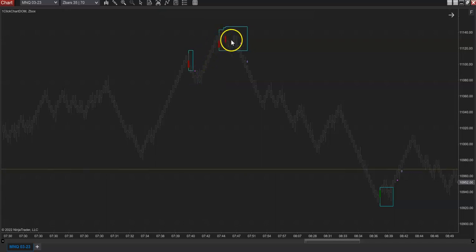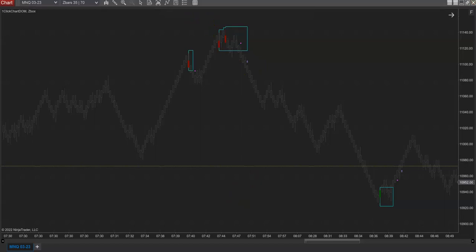Market made another push, I got another overbought zone box - Z-Box, or zone box - I got another aggressive signal, but then see the arrow there? That's the primary signal. That's the conservative entry point where we say okay, now we have the confirmation to enter.